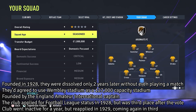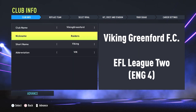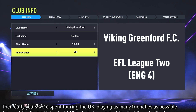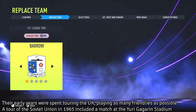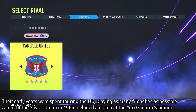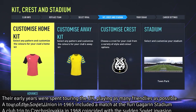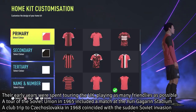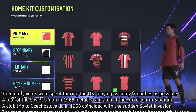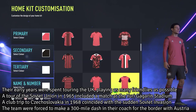Further down the pyramid, we have a very similar team, but I'm going to recommend these guys go into League 2. Viking Greenford FC were founded as a team of factory workers in 1945. Their early years were spent touring the UK, playing as many friendlies as possible to try and raise funds for a league application. A tour of the Soviet Union in 1965 included a match against FC Desna Chernihiv, a team that played at the Yuri Gagarin Stadium.